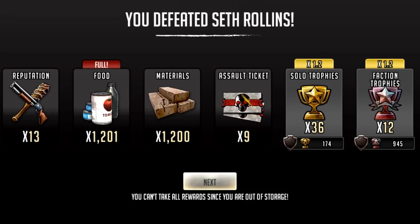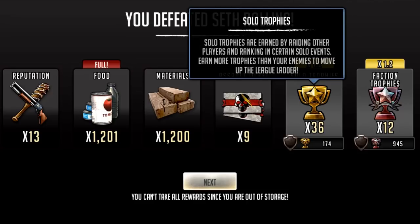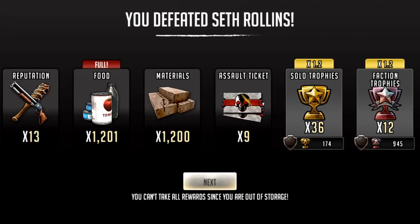The multiplier at the top is based on your team grade. I've got 36 trophies for this one raid. If it was using my live regions where I have an S8 team in the new grading system, I would get a three times multiplier, so instead of 36 I'd be getting around 90 — a lot more. Same with the faction trophies.